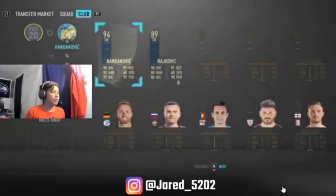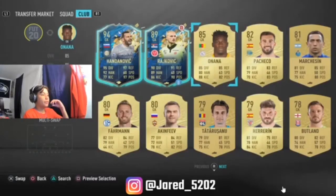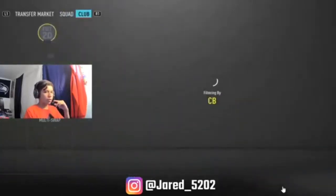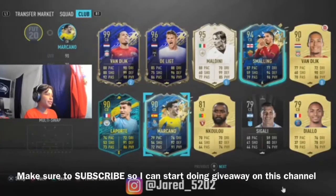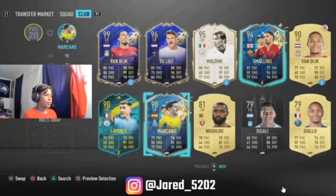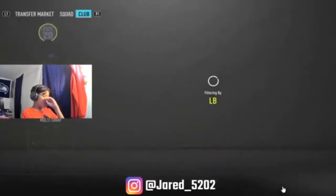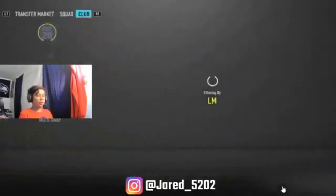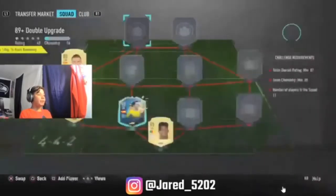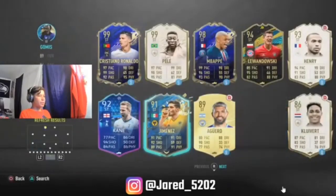Alright, let's get on to it. I gotta find a keeper right here — gotta go big, so it's gonna be an 89 so we can put him in. I got a left back, I gotta go big on this. Alright, so I got two high ratings. Striker, striker — let's put it in.